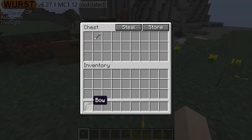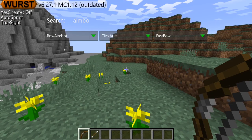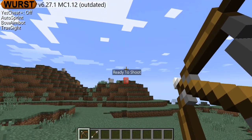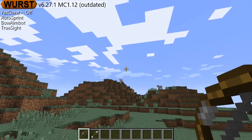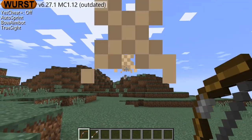Number two we have aimbot — specifically it's about the bow, so let's turn it on right now. The hack also says bow aimbot, and what it does is when you aim and it's ready to shoot, you can shoot and it's gonna hit them 100%. These are really good on servers if you're trying to play survival or something and want to hit players.